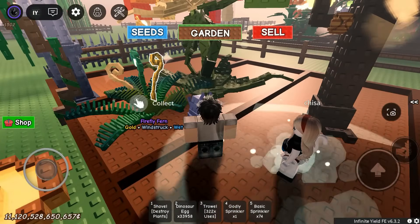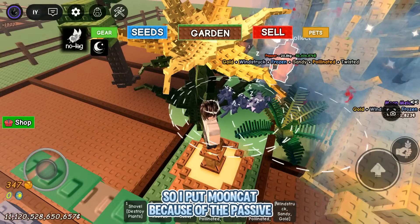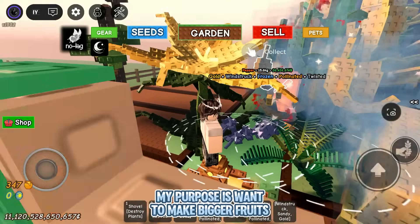First, move the plant to the middle. I want to make my honeysuckle grow bigger fruits, so I put Moon Cat because of the passive. You can use any pet depending on your purpose — my purpose is to make bigger fruits.